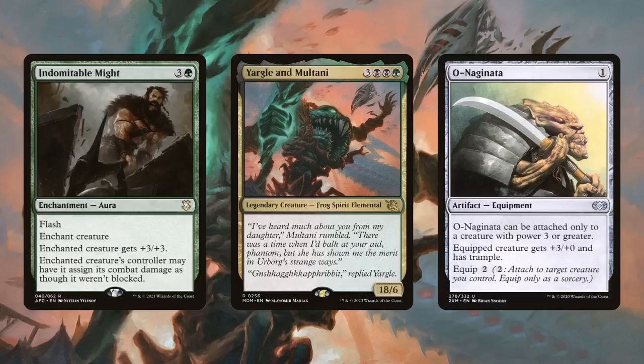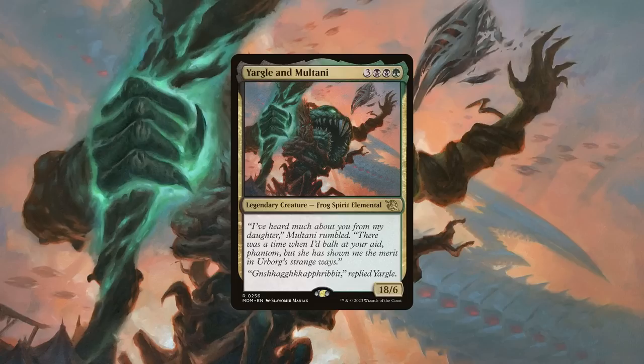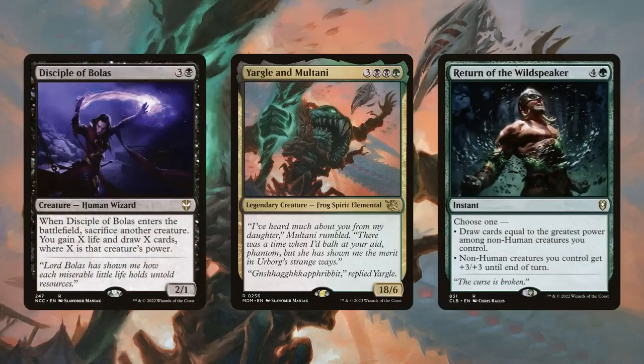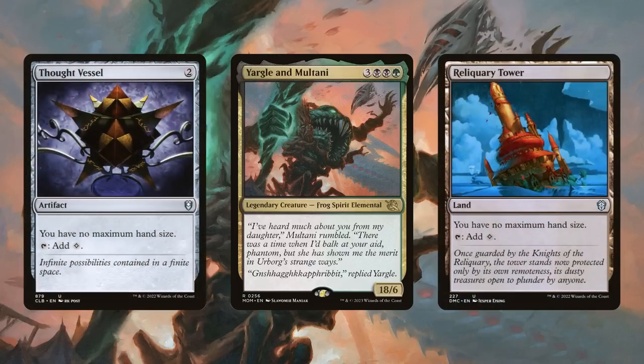While we can simply strap auras and equipment to them in a Voltron-style build since they're only three power away from one-shotting our opponents, I ultimately decided to take this build in a direction that emphasizes generating huge amounts of value and board presence, while inflicting equally large amounts of life loss to our opponents via weaponizing Yargle and Multani's massive 18 power. On the value side, we'll be running a draw suite consisting almost entirely of draw-cards-equal-to-creatures'-power effects, each netting us 18 cards alongside our commander. We'll also need various means to remove our maximum hand size limit to avoid discarding down to hand size.